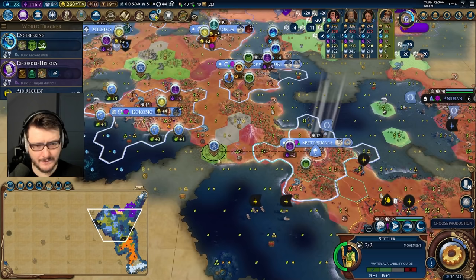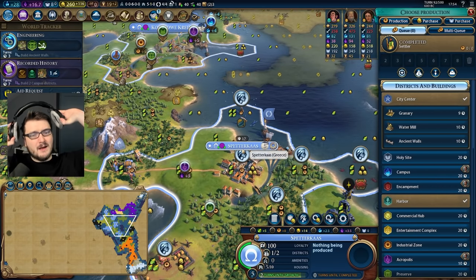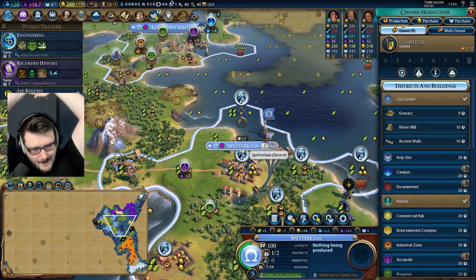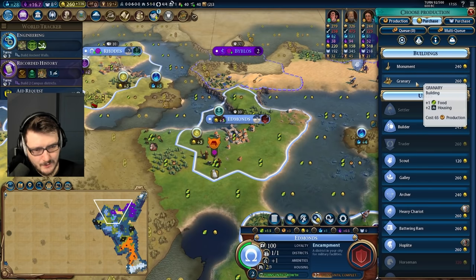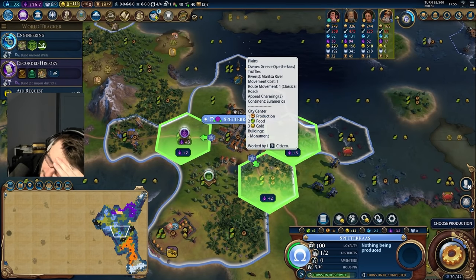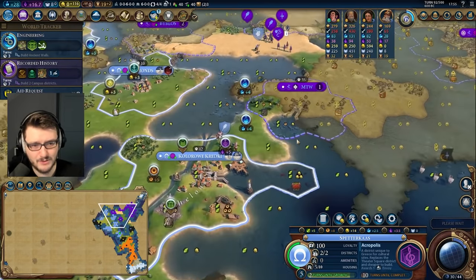There's our second-to-last settler out — at least for now. I think we can win on this seven-city build. In Spettercast, we want to do a mixture of science and culture now. We need to hit the ramp running. Our Acropolises are super powerful if we want to go for them. Ten turns for a super powerful Acropolis. Let's go ahead and buy the granary in this city. Building the Acropolis — our culture is really weak, we could use one. The envoys are really good and long-term it'll start to pay off huge dividends for our science.